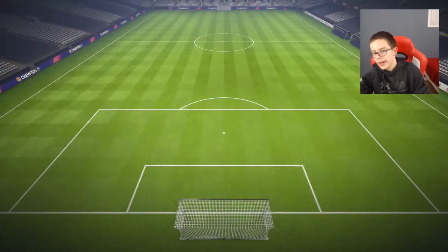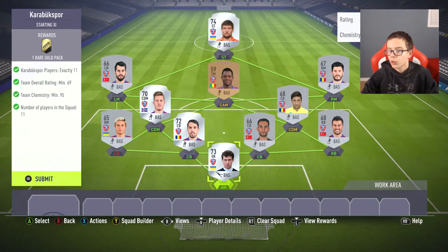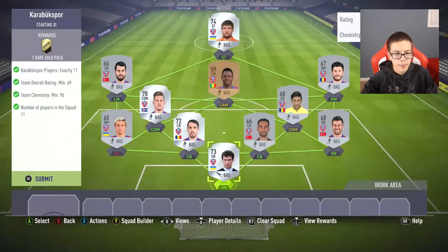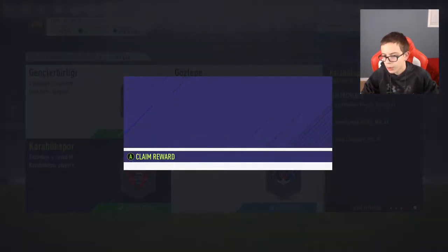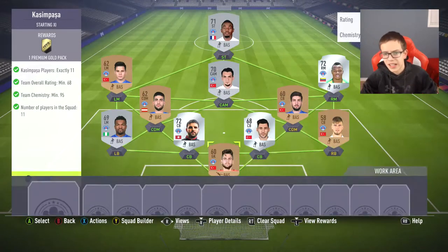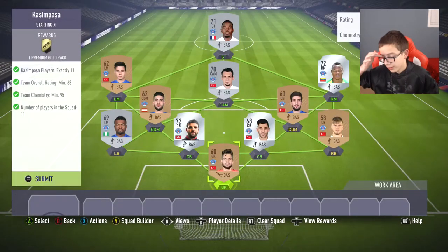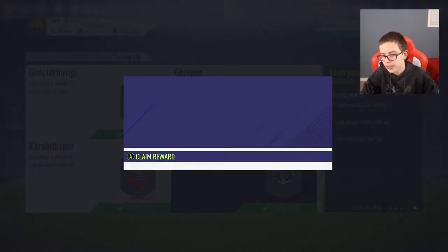You guys can do any of the League SBCs. There's actually the EFL Championship one which gives you 21 packs if you're interested — it's 155k according to Futbin. The featured player has 80 pace, 83 defending, 80 physical — a very nice card. He could fit into many Premier League teams.